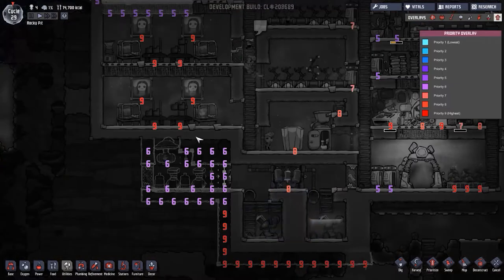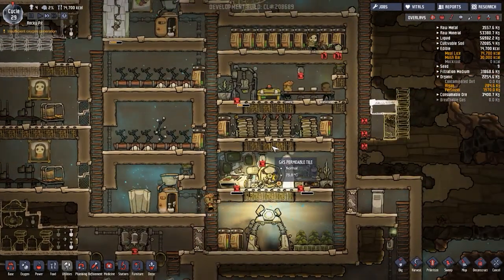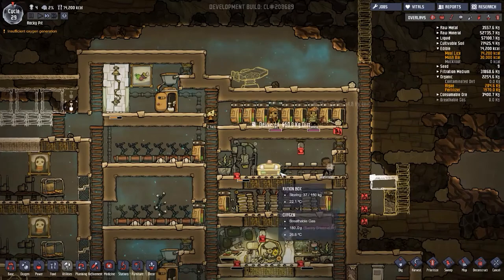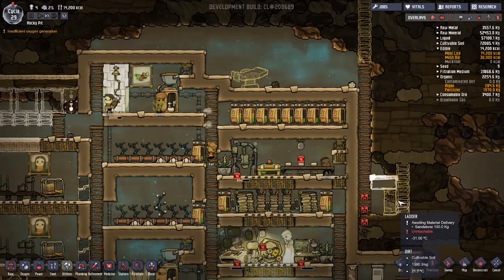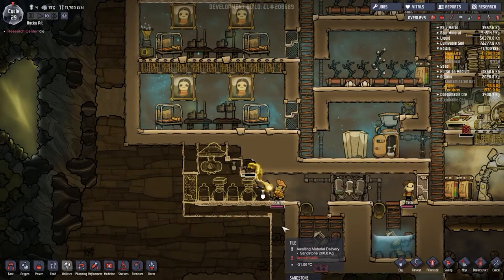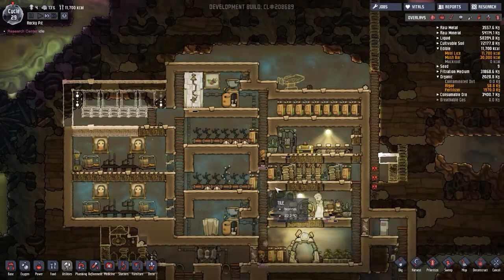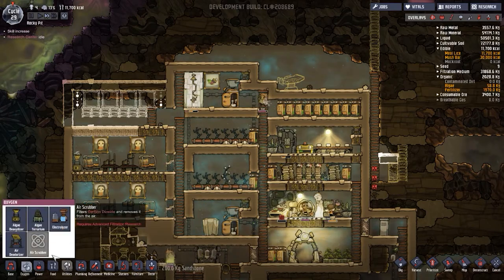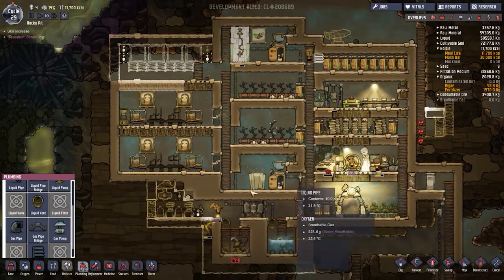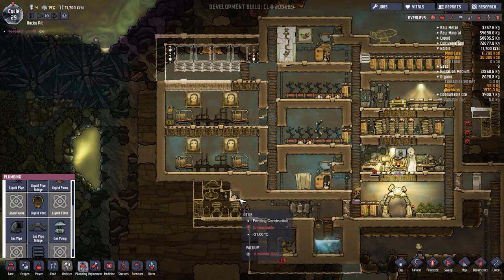Day 29 has seen me bumping up the priority for this little build queue here. Hopefully we can get this done by day 30. They need to go around and get some other things done first — really need to move this microbe musher somewhere else. This really needs to be turned into a nice mess hall rather than somewhere where food is produced as well. Despite the increased priority, halfway through day 29 they still have not got this little area dug out. The thing I'd like to think about is where am I going to pump oxygen into this area? I'm going to put a gas valve there to remind me.